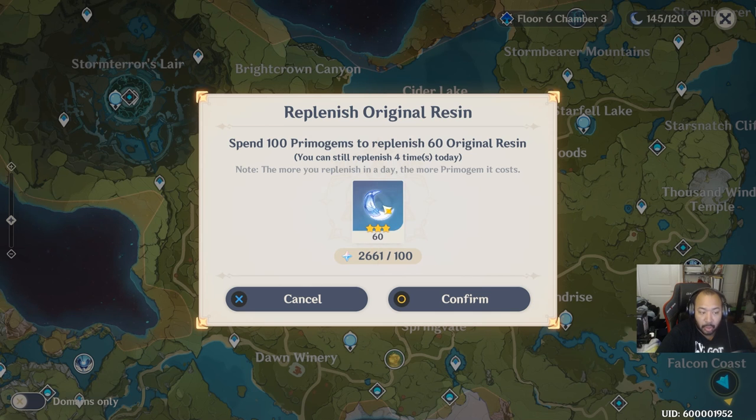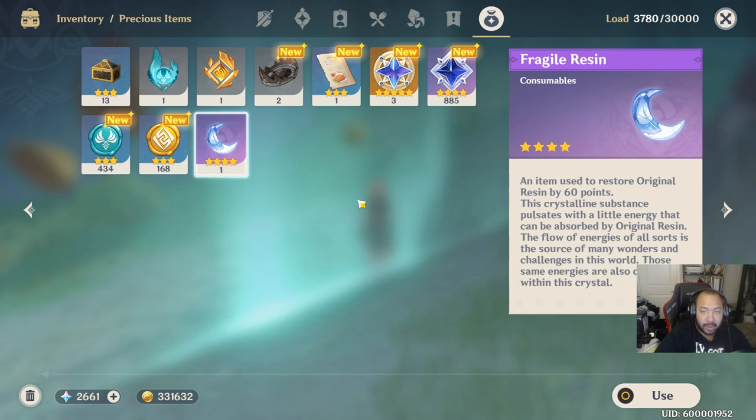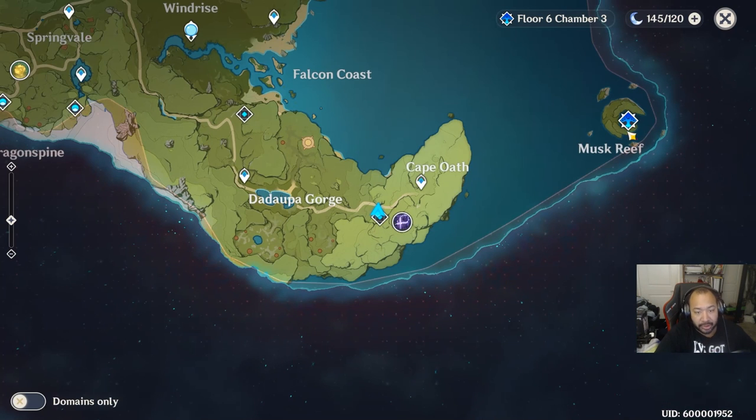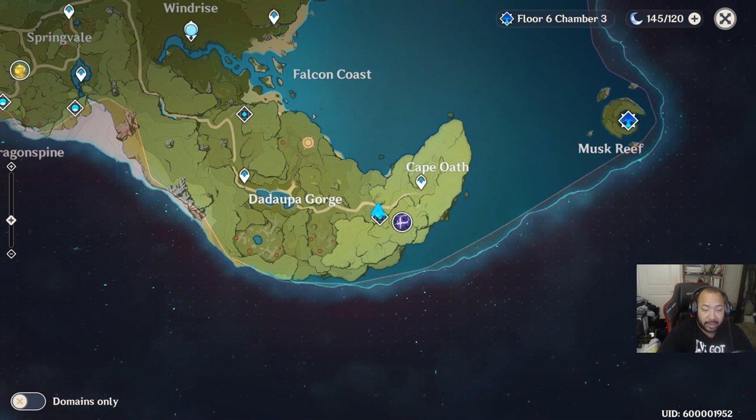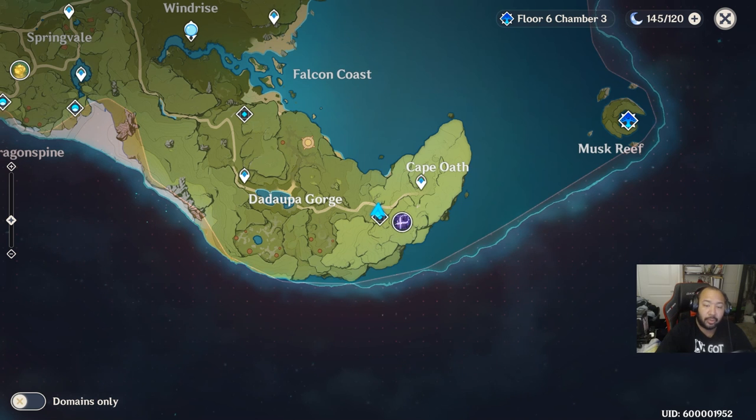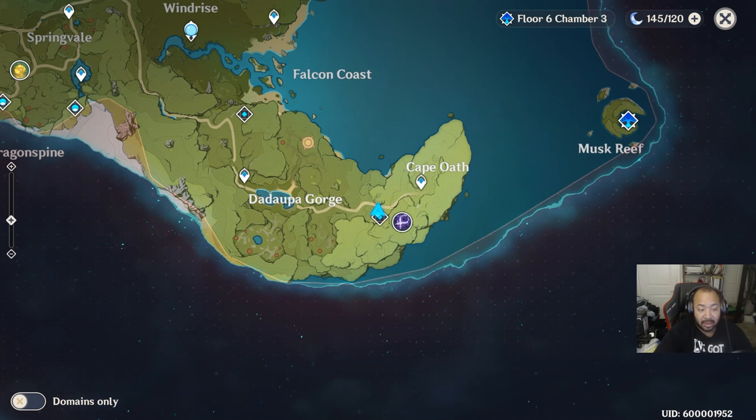The next question is: should I refresh and how much? The refresh is simply when you hit the plus button, pay a certain amount of primogems, and get more resin. Before getting into that, there's also fragile resin — as you adventure rank up past AR 10, you'll get fragile resin from the Adventurers' Guild. This is a free resource you can use for refreshes every single day for a little extra progression. For free-to-play players who are focused on summons and just enjoying the journey, you're going to do no refreshes at all, other than the free ones.